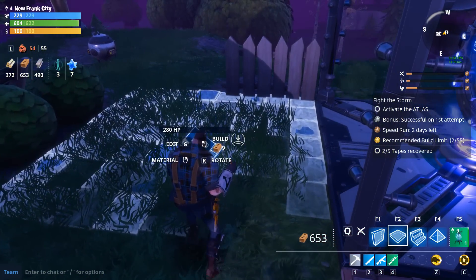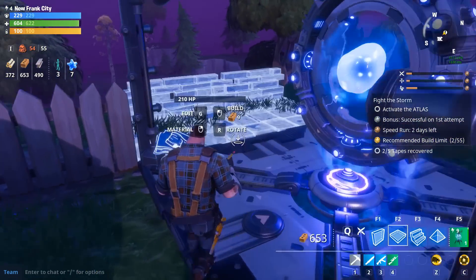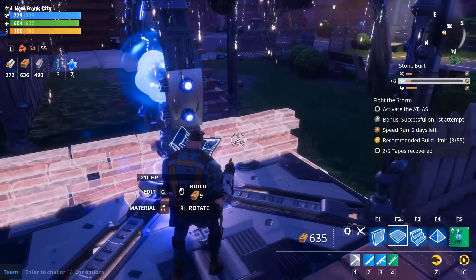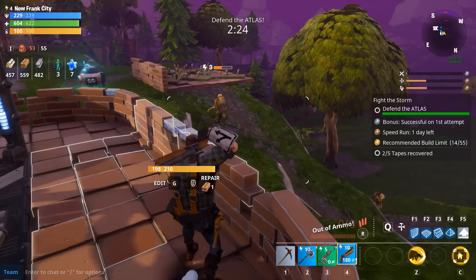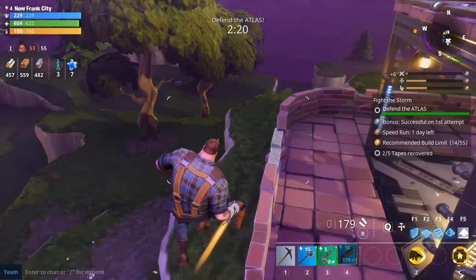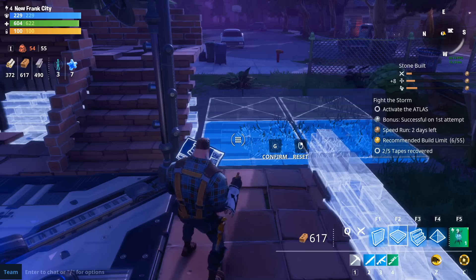Next, we're going to be building a half-floor piece with an attached wall, and you do this simply by deselecting two of the four squares in the floor piece. This is going to stop the monsters from getting to the Atlas, provided the walls stay up, and it's going to give you some room to run around and shoot them all in the face with a shotgun or something.